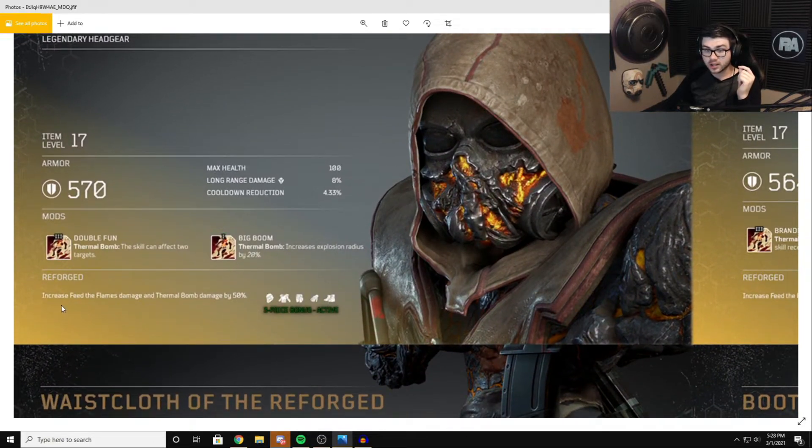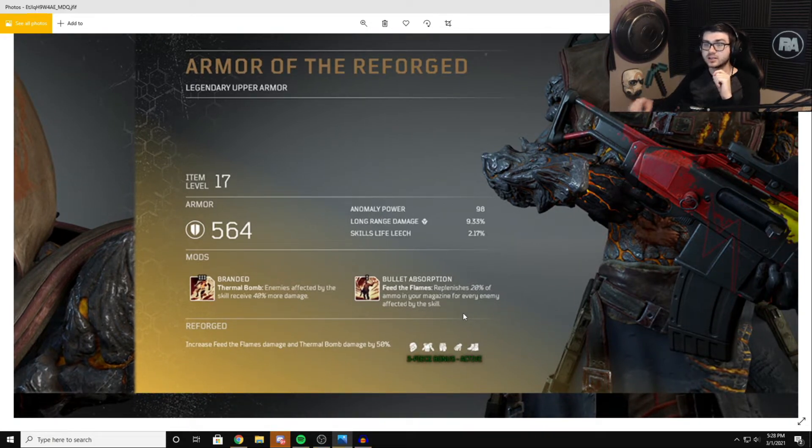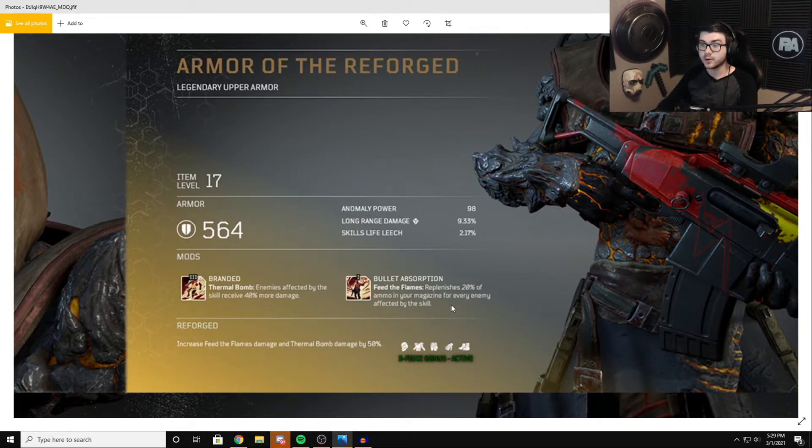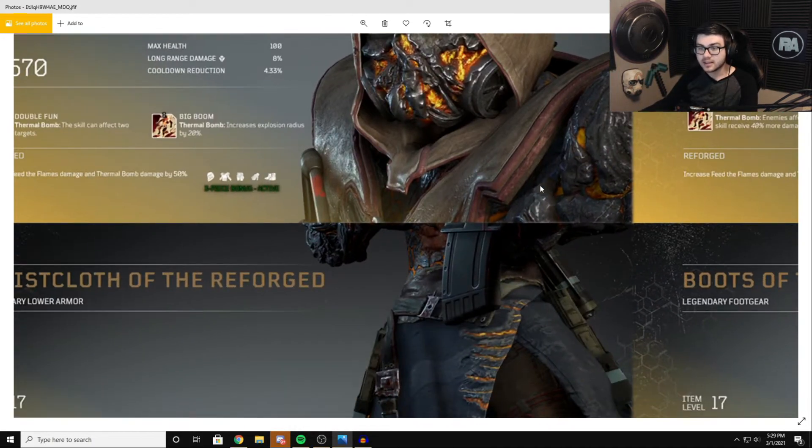The full set bonus gives 50% increased Feed the Flame and Thermal Bomb damage — we already had a skill giving 30% more, so now we're adding another 50% on top of all our Anomaly Power increases. The chest piece has Branded: Thermal Bomb enemies affected by a skill receive 40% more damage. So when we pop our explosive skill we get weapon damage, Thermal Bomb hits and brands the enemy for 40% more damage, then they explode and kill everything. The chest also has Bullet Absorption: Feed the Flames replenishes 20% of your ammo and magazine every time an enemy is affected by the skill, essentially refilling your magazine. You can swap this mod out for something like two Thermal Bomb charges if preferred.